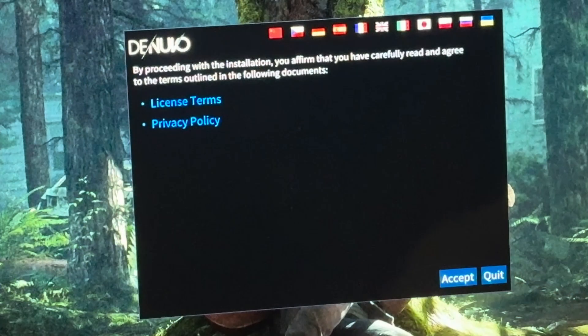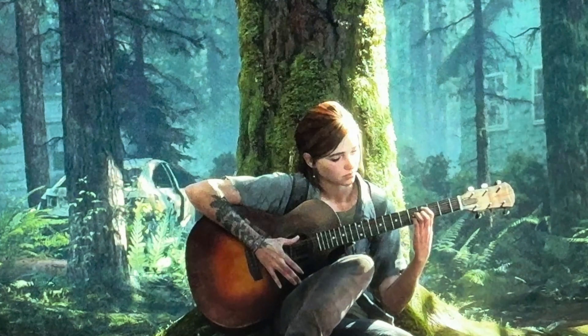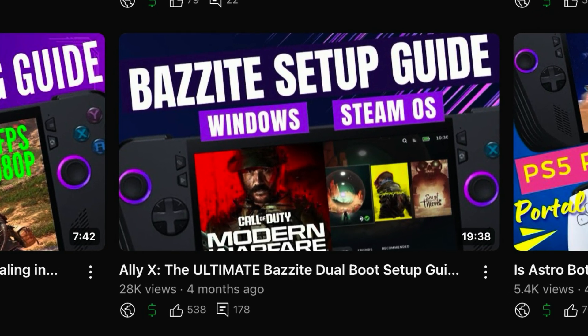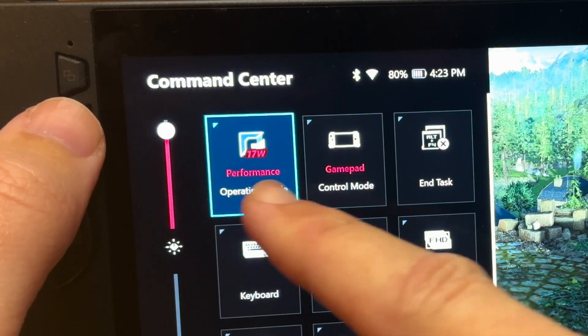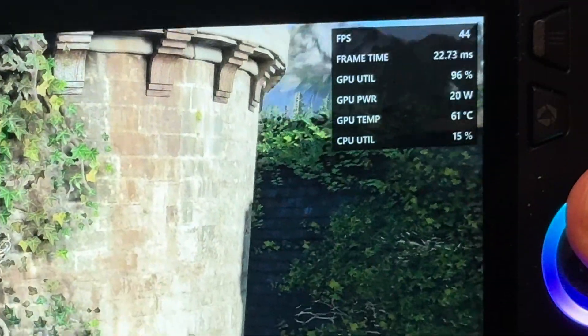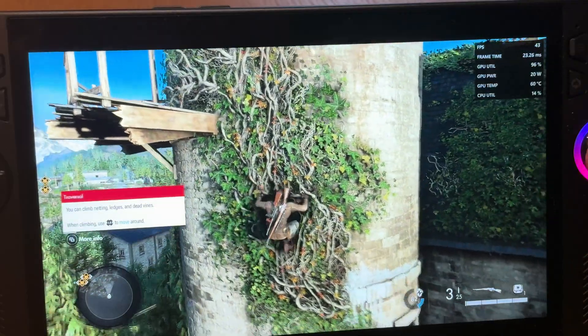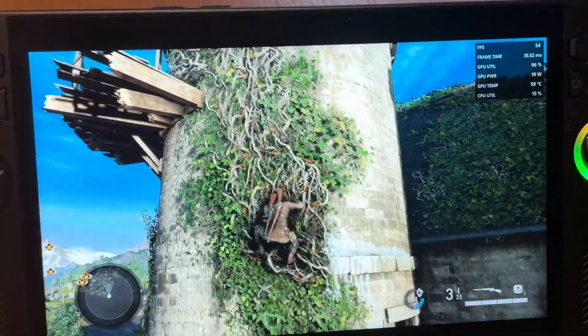The first time we load up we have to install Denuvo Anti-Cheat. We've dropped down to 17 watts performance mode, which is insane for a brand new and pretty big title. We're already hitting the mid-40s before any frame gen, which is very impressive and right in the sweet spot for AFMF2 and Lossless Scaling — unlike Microsoft Flight Sim 2024 which barely hit 30fps.